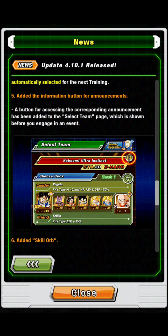They've also added information buttons for announcements. A button for accessing the corresponding event announcement has been added to the team select page shown before you enter an event. So now you can build your team and check event information all at once, without having to exit the team page and navigate back to the event details separately.